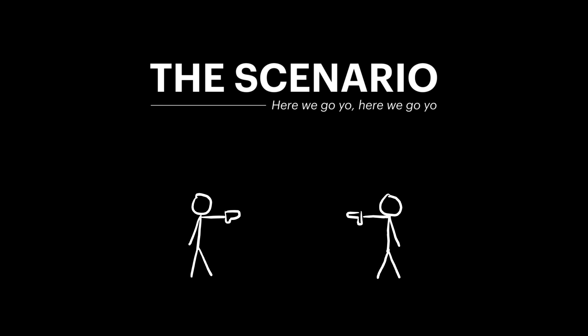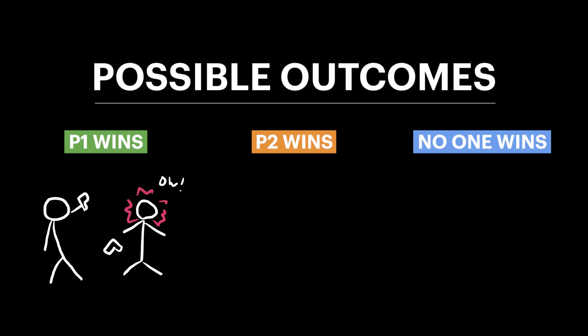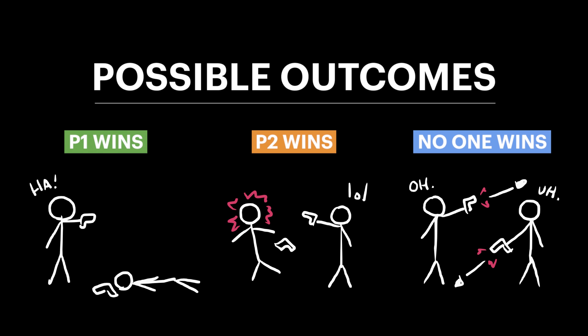Consider the following scenario: a fair fight between two players in which both players aim for a headshot, both players are standing still, and each player chooses how accurately they want to shoot before they take aim. If we were to calculate the probabilities of each player winning, there would be three possible outcomes. The faster player shoots first and hits, winning the fight. The faster player shoots first, misses, and then gets shot by the slower player. Or, both players simply miss.